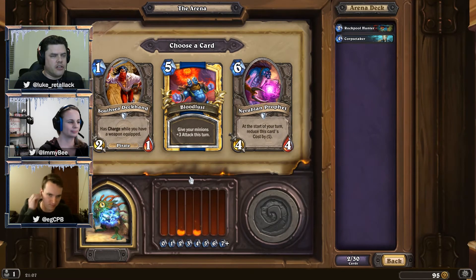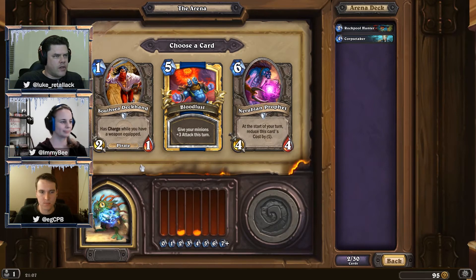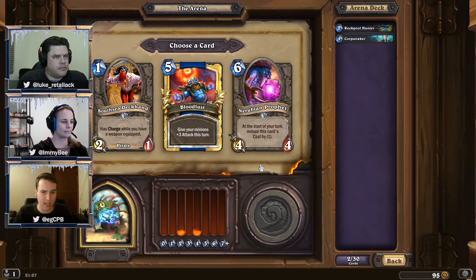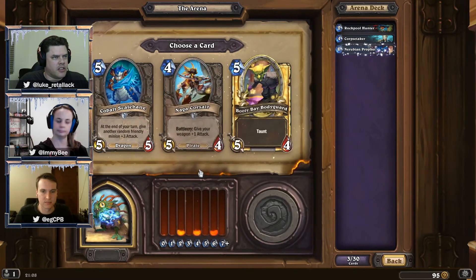Bloodlust is always a pretty solid bet for a finisher. South Sea Deckhand is obviously reliant on us having a weapon, which we really do want to try and find if possible, but we probably can't rely on it in a draft deck. Nerubian Prophet — if you have it in your opening hand, you can play it on turn 3 for 3 mana, getting a 3-mana 4/4, which is quite nicely statted. But Bloodlust is a really nice finisher. Let's go with the Prophet — we'll maybe see another Bloodlust later.